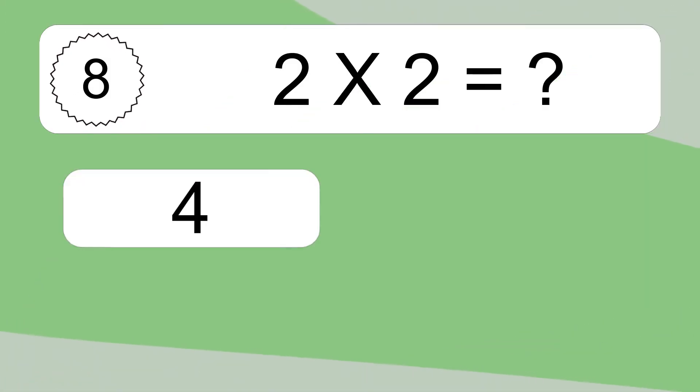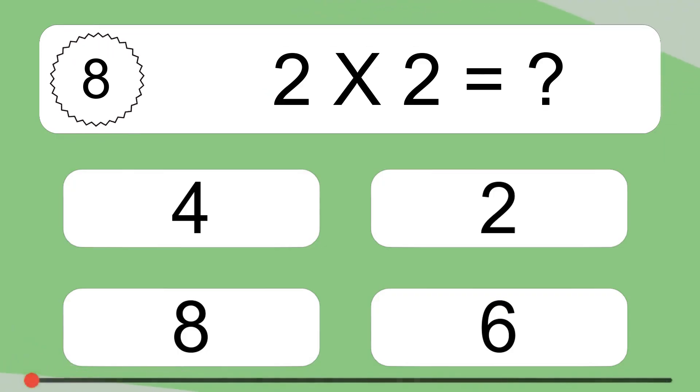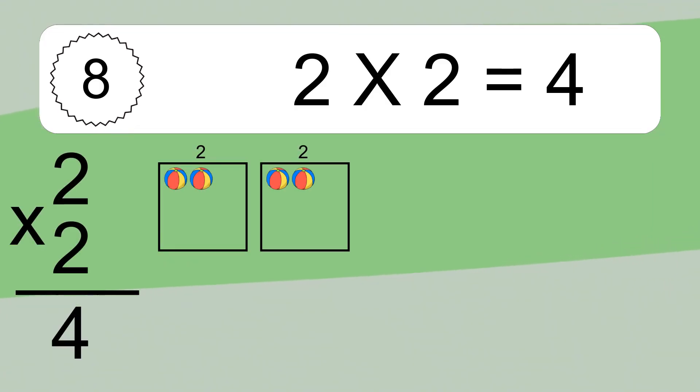2 times 2 equals what? We have 2 boxes, and each box has 2 colorful balls inside. If you count all the balls in all the boxes together, you will have 2 times 2 balls. This equals 4 balls.